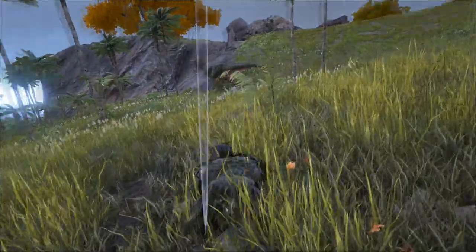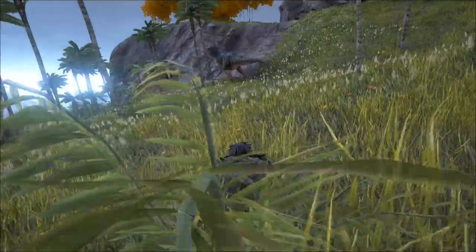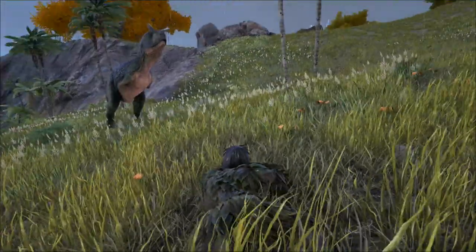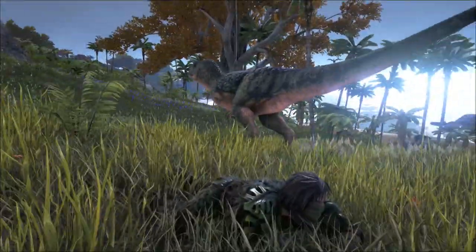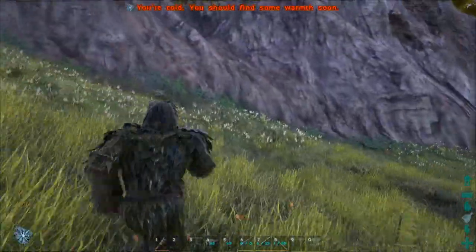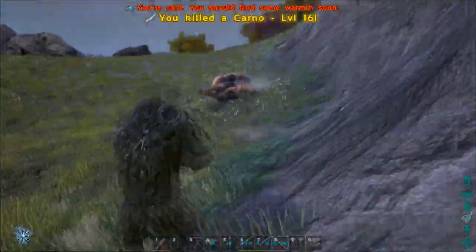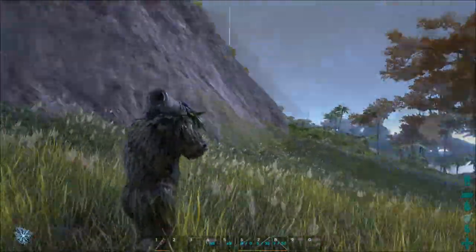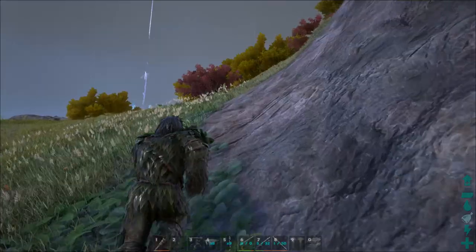You can see that the ghillie suit armor actually does work. Look how close I am to this Akano right now. The second I stand up, he will attack me. I come right next to this guy, and I stood up and he spotted me. So I need to get out of here. As you can see from that little demonstration, the ghillie suit armor is actually really good and I'd say it's worth putting the resources into.